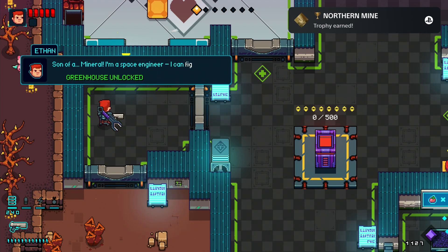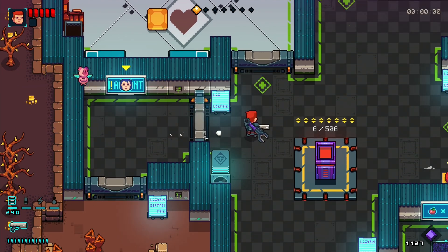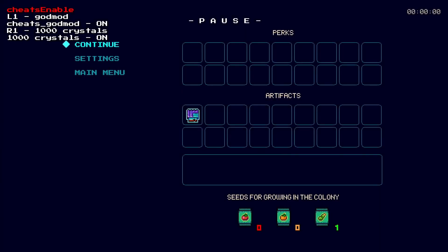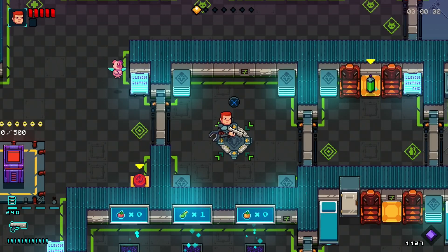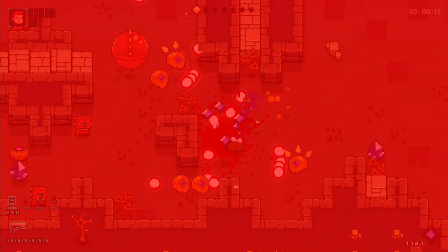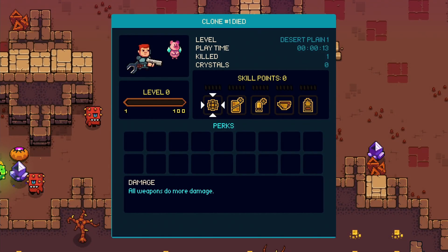So after beating the first boss, the only trophy you should have left is dying once. Disable God mode, replay any level, and let yourself die — and the platinum is yours. That is basically all you need to know about the game. If you have any other questions let me know in the comment section below. Thanks for the attention, see you in my next one.